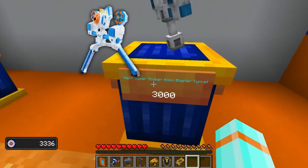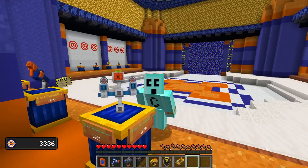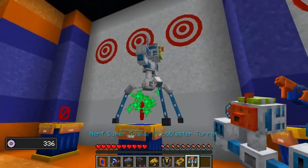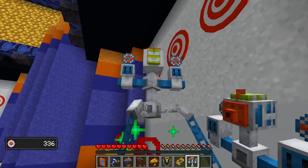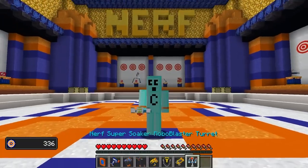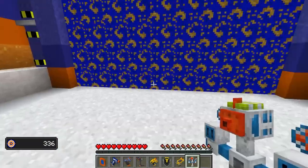The Nerf Super Soaker Robo Blaster Turret. That's too much — that's too many names. But regardless, I'm going to buy you. This thing is crazy looking. Place down a turret to fire at mobs. It's a super soaker though, so it shoots water, right? Hope you brought your floaties, gentlemen.